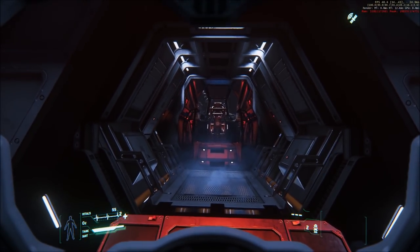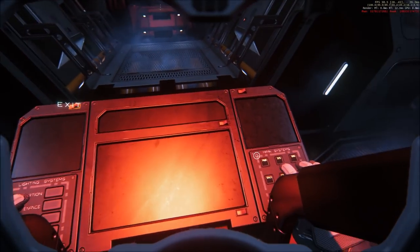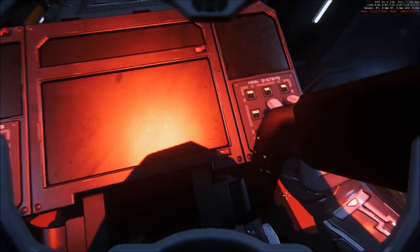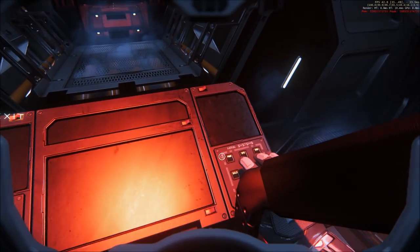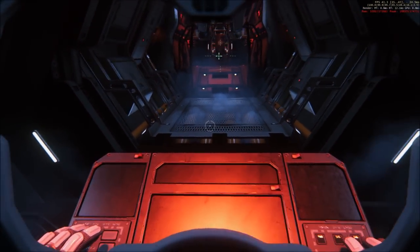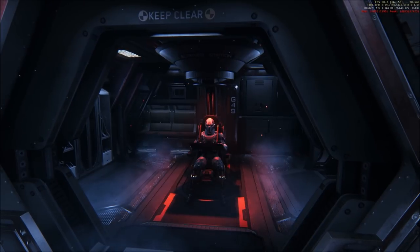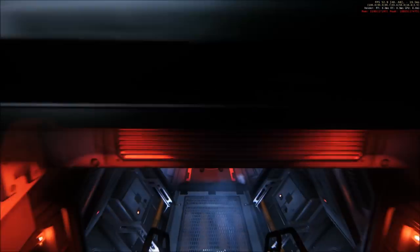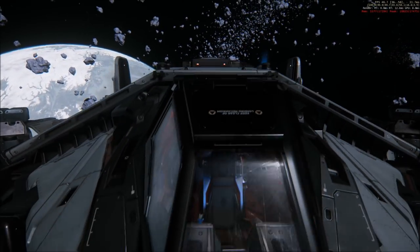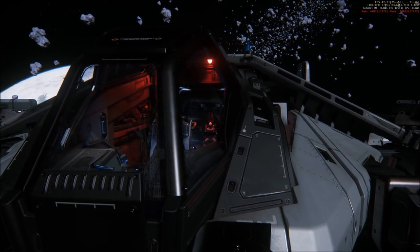Speaking of the scanning station, let's take a peek at it. Obviously with scanning not being in the game yet, this is more for decoration at the moment. I actually jumped into the seat just to see if there was anything we could do with it — it looks like we can't even power it on. I wonder if this is just attached to the overall power of the ship itself, so if power is on, scanning is just on — or perhaps it's going to be like most utilities where we have to flip it on, but because it's not in the game yet, we won't be able to.